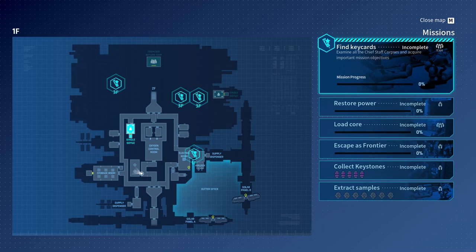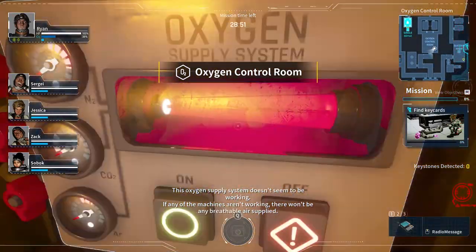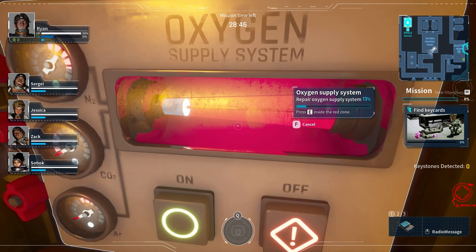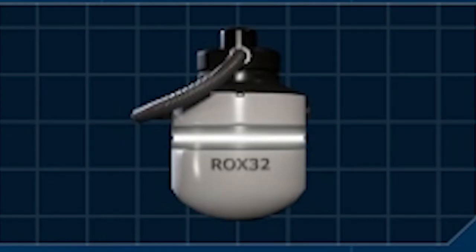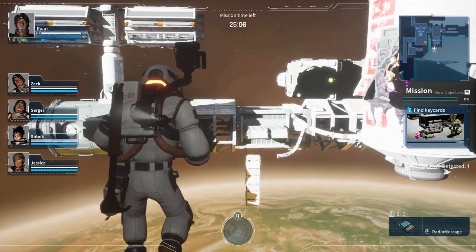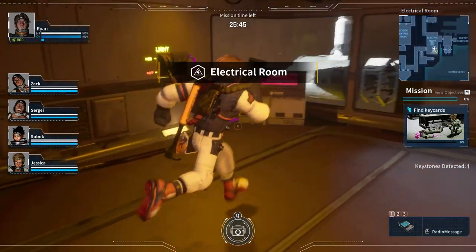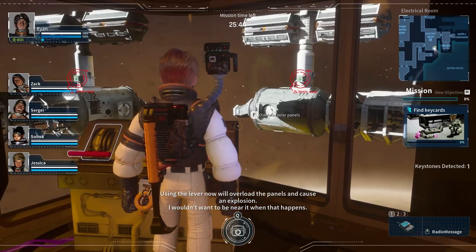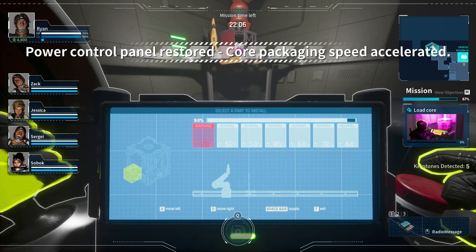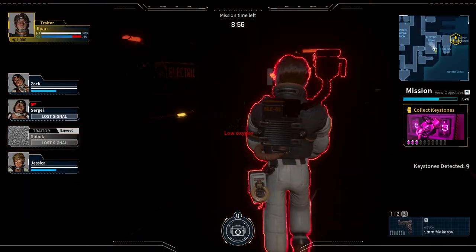Let's start with the major objectives. First there's the oxygen room, where the traitor can sabotage oxygen to slow the frontiers down, or camp it to suffocate them while using oxygen cans. Next, we have the electrical room — a very dangerous zone where frontiers must spacewalk to fix two solar panels. The traitor can press a button and cause an explosion that kills anyone working on a solar panel. Finishing it speeds up core packaging and restores the lights, though the traitor can still turn off the lights every once in a while to annoy you.